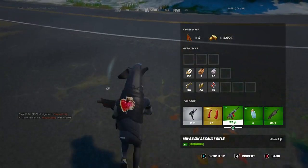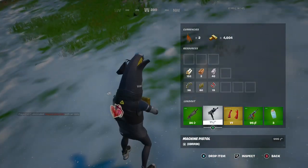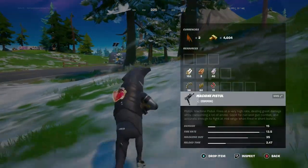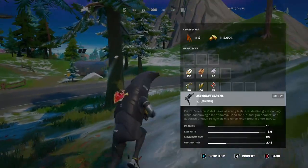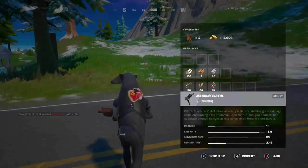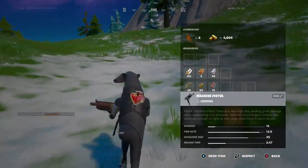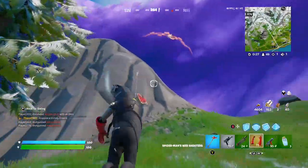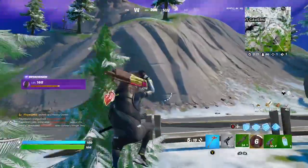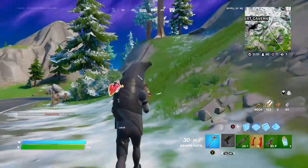So we have found it. We have the gray variant here, as you can see — machine pistol. Let's go ahead and inspect this. The gray variant does 15 damage, has a fire rate of 13, reload time of two seconds. This thing is going to be good just because of its reload time — that's insane. And then a magazine size of 35. Wow.